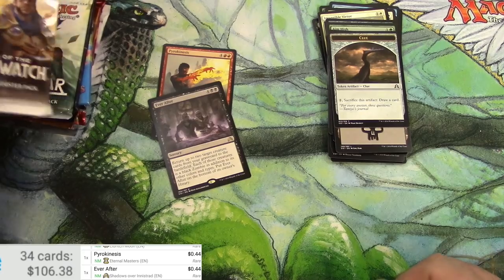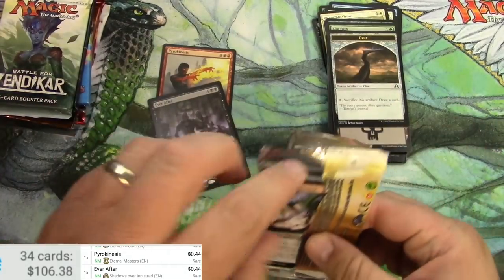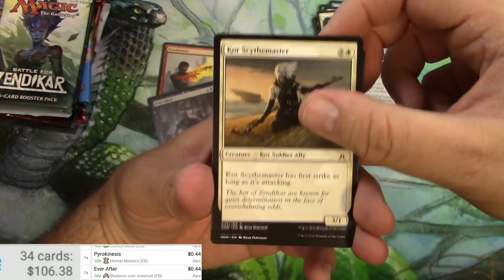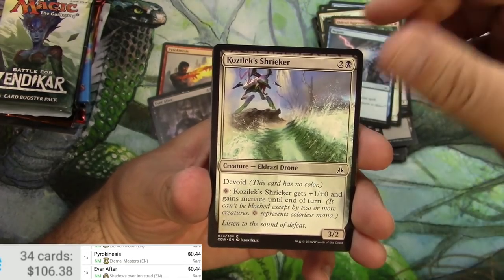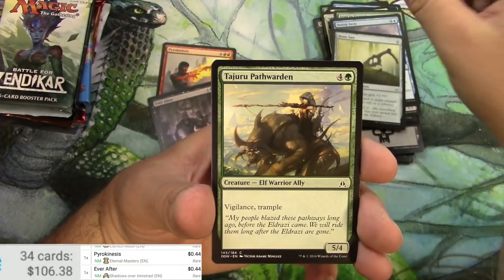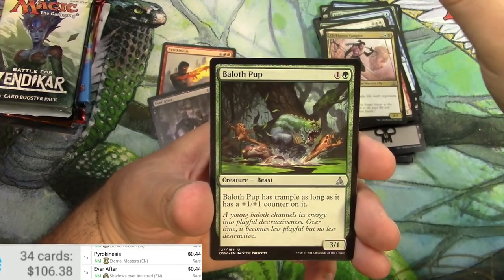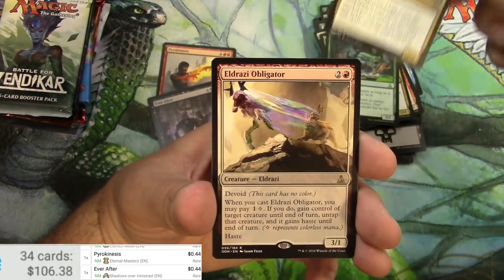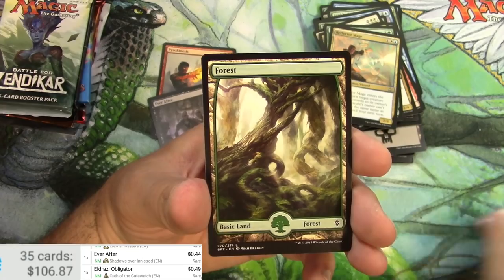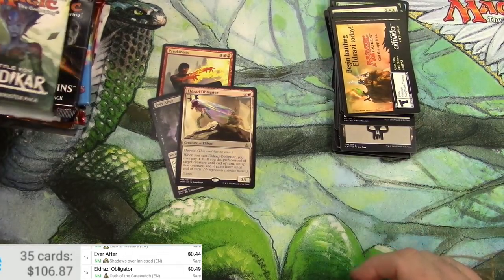Next up, Oath of the Gatewatch. Eldrazi Aggressor, negate, shrieker, bonesaw — bonesaw is ready — isolation zone, Cliffhaven Vampire, Baloth Pup, Reflector Mage, and an Eldrazi Obligator at 49 cents. Plus a forest and an advertisement.